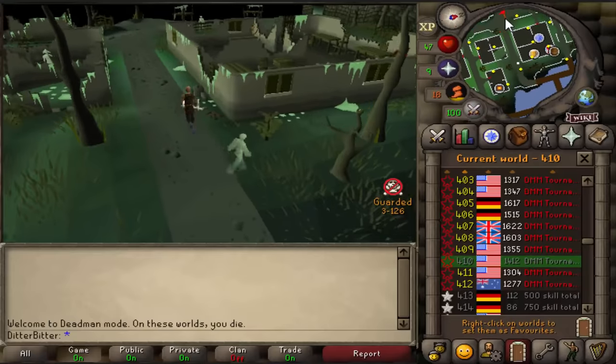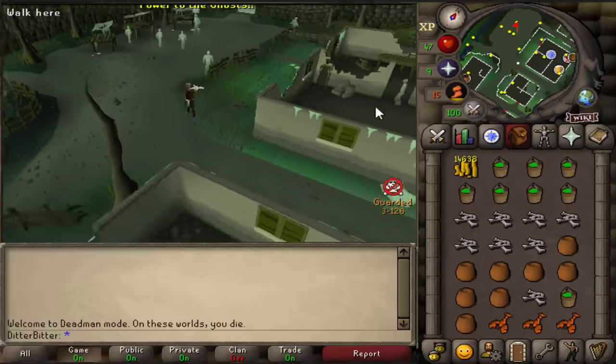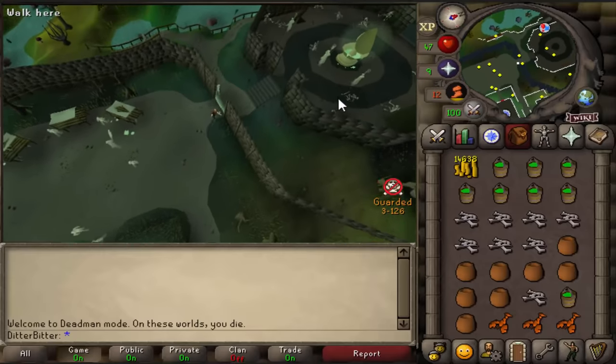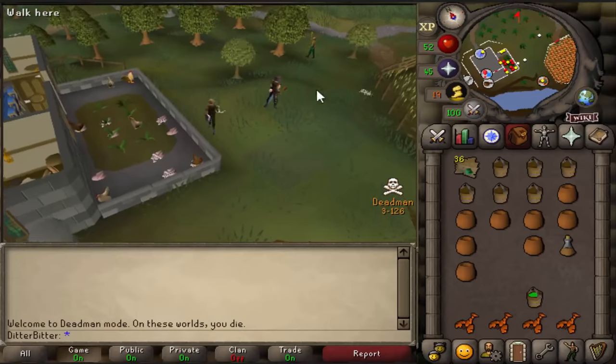Deadman is really active right now, and thanks to the fact that there are so many worlds, you can actually buy buckets of slime, which I've never been able to do in a tournament before. I've had to manually collect them, so that's gonna make 45 prayer a lot easier. 45 prayer done.